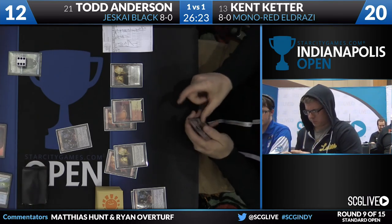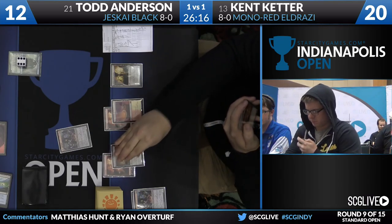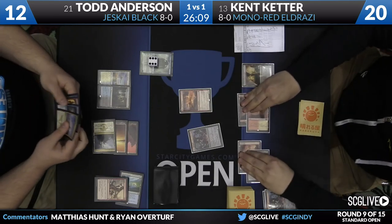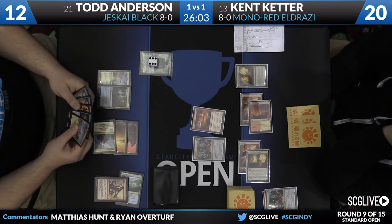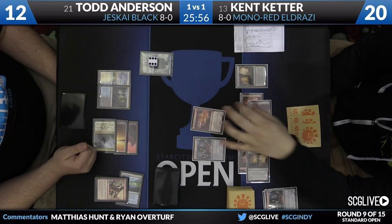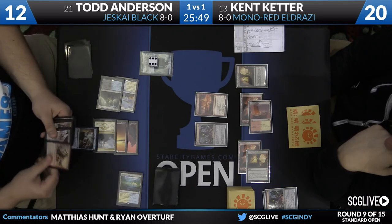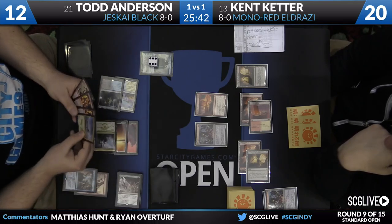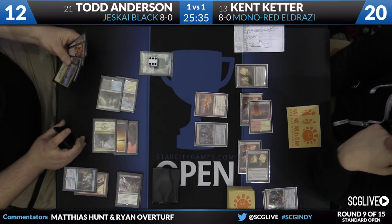Kent looks like he's going to try another Thought-Knot Seer. Todd is at the ready with Disdainful Stroke for that. Kent's other options look to be Ash-Cloud Phoenix and Thopter Engineer — imagine they're all getting countered. Here's Ash-Cloud Phoenix. Will Todd use a Disdainful Stroke on it? He only has one Stroke, he is at 12, and might be saving it for a Reality Smasher. He does have multiple Dig Through Times. It's going to be Dig Through Time on end step — so he lets Ash-Cloud Phoenix resolve. He keeps the Roast around. He finds Roast, Impulse, Impulse, Crackling Doom, Roast, Land, and Kalidas. A lot of Roasts — this deck kills creatures. It plays a lot of removal.